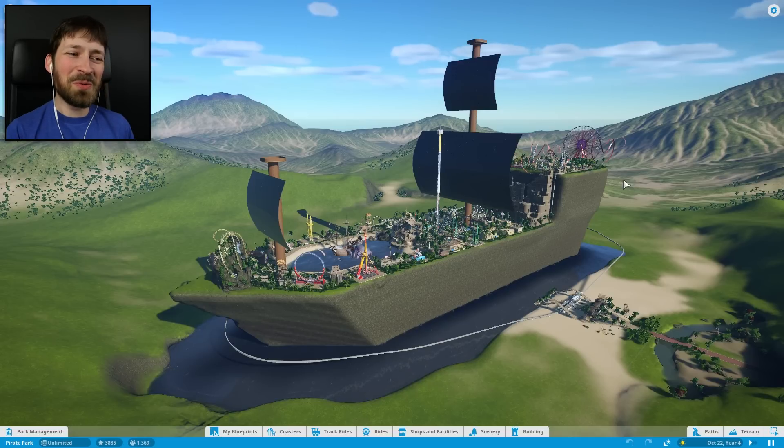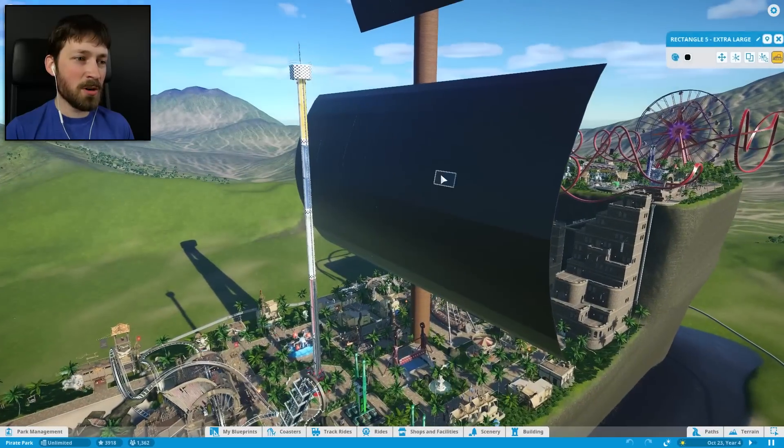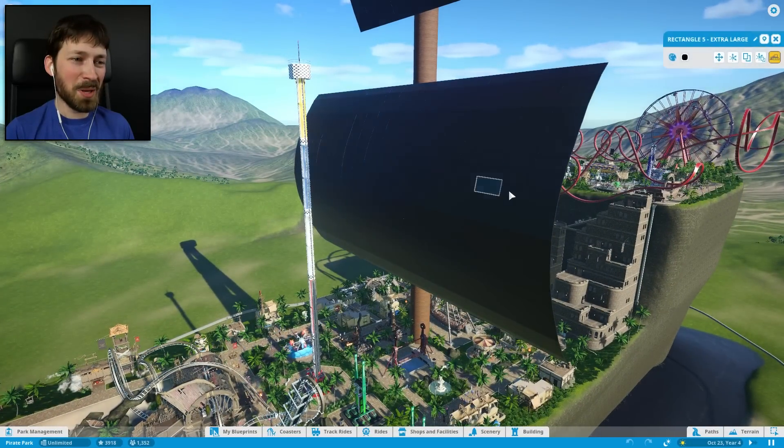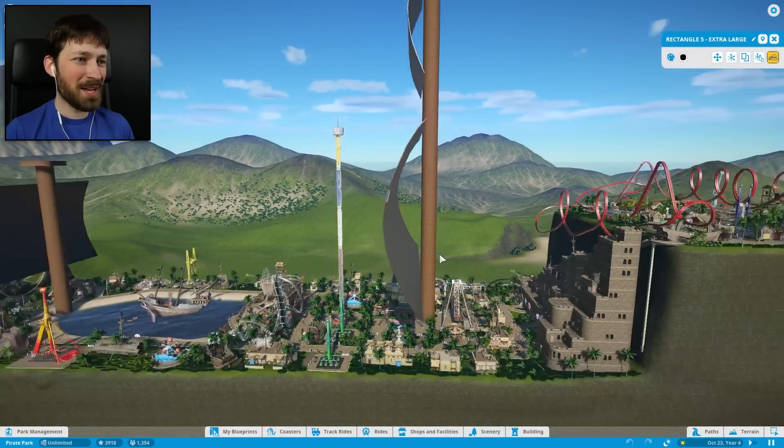I'm not really sure where to start. I do want to do more first-person stuff, so we are going to pick a passenger and just experience the park through their eyes again, because that's the most fun I've had in this game yet. But I wanted to give you guys a bit of a tour — like the sails themselves, they're all little tiny squares that I painted black and angled to make it look like a sail and attached to the mast.